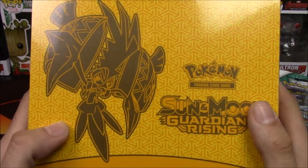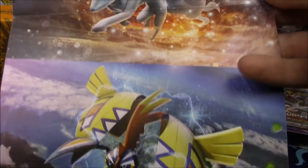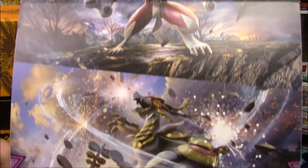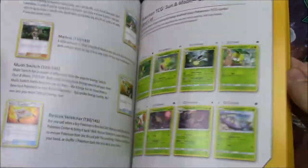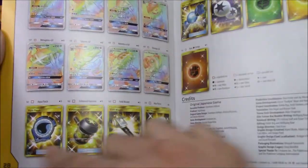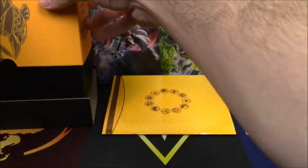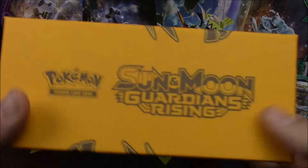Let's start off by ninja opening this Elite Trainer Box and check out the poster that came with it. Here's the poster with all the featured pack cards. Here we have the player's guide — it tells you about strategies with the cards, gives you every card in the set, and there's a checklist on it as well. Here are all the things we'll be looking for today, and there are like 50 bajillion secret rares in this set. Sun and Moon Guardians Rising.